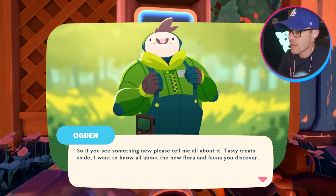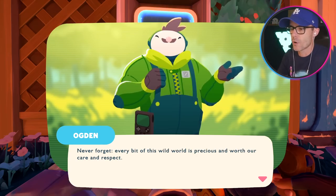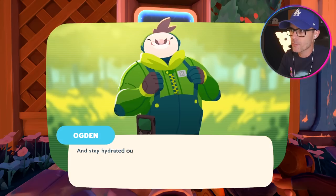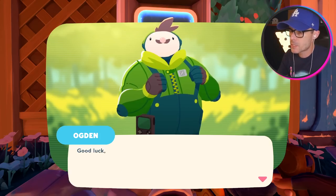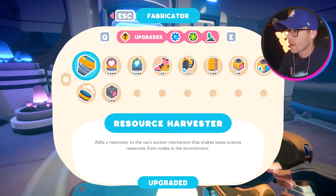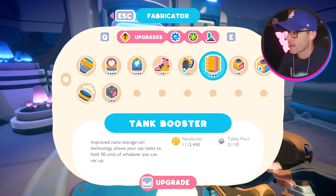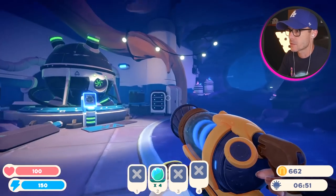If I do see anything new, I'll tell you about it so you can make some tasty treats. Every bit of this wild world is precious and worth our care and respect — this guy is a real planet-saver. Portable water tank, thanks dude. At the moment I can only carry 20 items per slot. How would I go about upgrading that? Tank booster — yeah, that's what I want. Now I can hold more things.